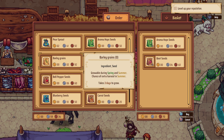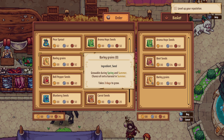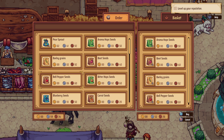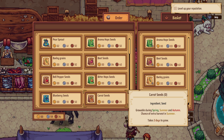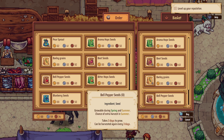Barley — growable in spring and summer — we'll take some of that. We only have about 60 coins, so we can't spend as much as we would like. Let's get some bell peppers too. We're almost out of cash — we can't afford any blueberries. Can we do a carrot? Yeah, we can get the carrots. We're so broke — all we're getting is seeds today, and we're down to 48 coins.